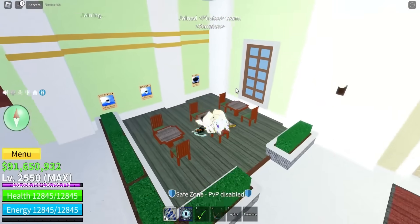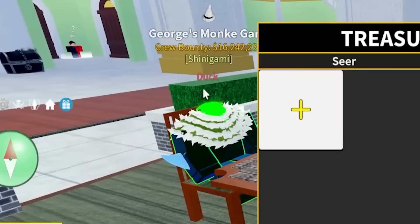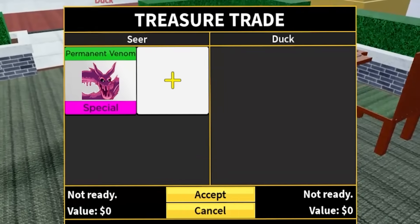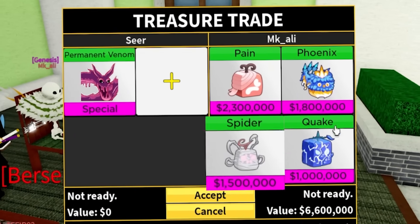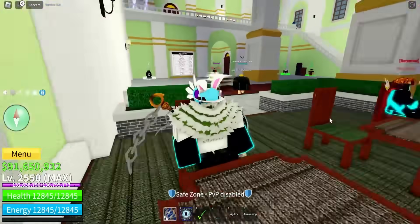We just gotta keep looking. These people maybe have some leopards - they look like they know what they're doing. Maybe duck over here - duck has nothing. I can't offer for that. This person has pain, phoenix, spider, and quake - expected. Where are the leopards at, guys?